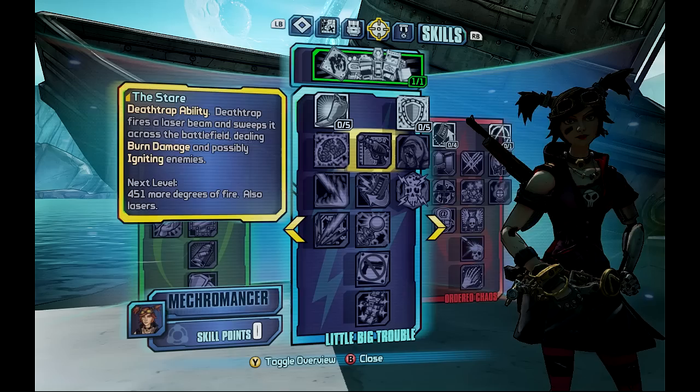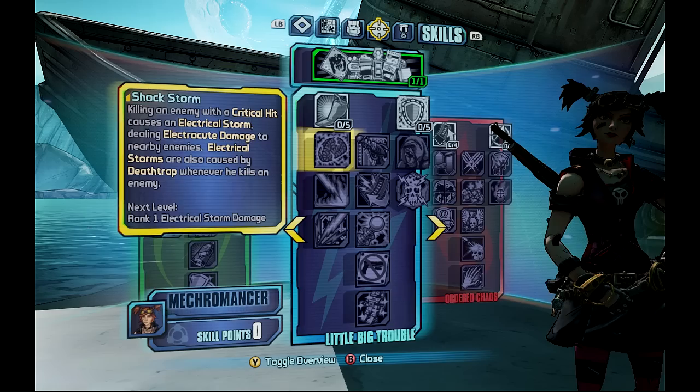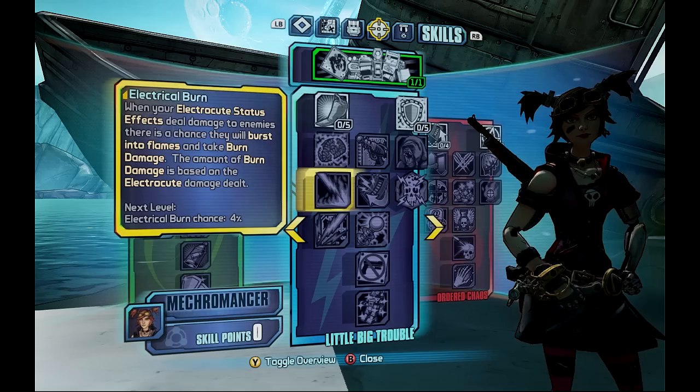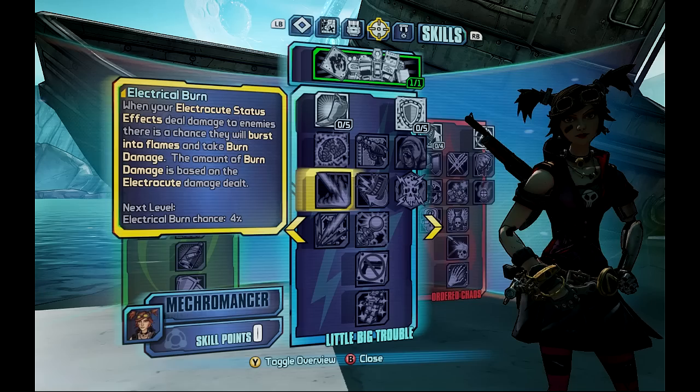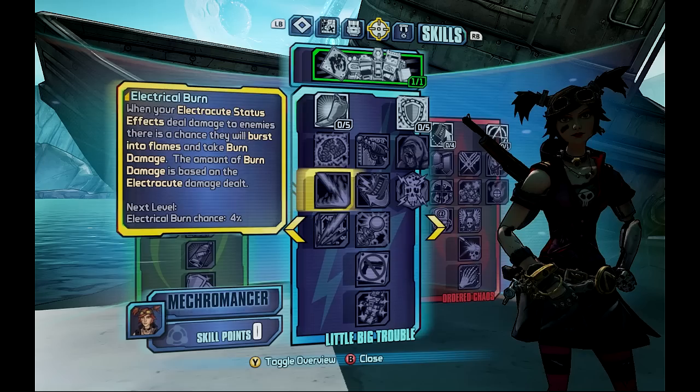When it comes to getting that shield down - hitting an enemy with a critical strike causes an electrical storm with electrocute damage to nearby enemies. So not just one but those around. Having that combination is pretty awesome. And then it pimps up just a little bit more - when your electrocute status deals damage, it's got the chance to set them on fire. So you've got an awesome combination of basically: if they have shields, getting them down; if they don't have shields, paralyzing them; and then burning the crap out of them. I'm a big fan of that - it's looking pretty cool.